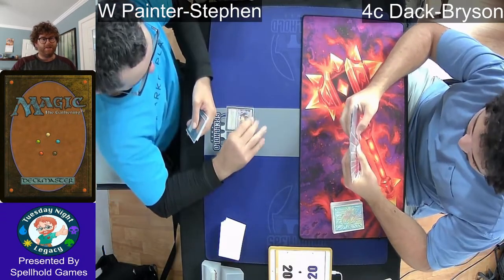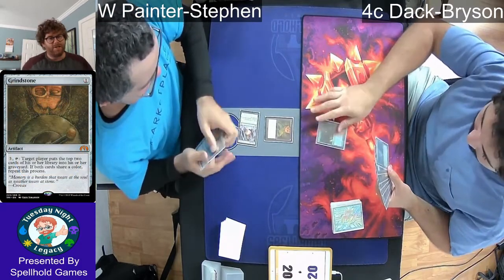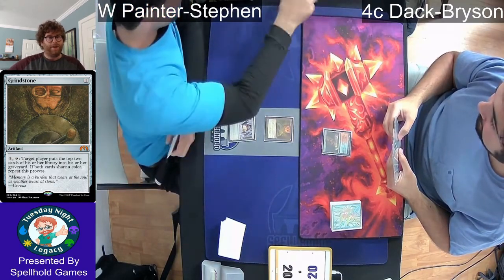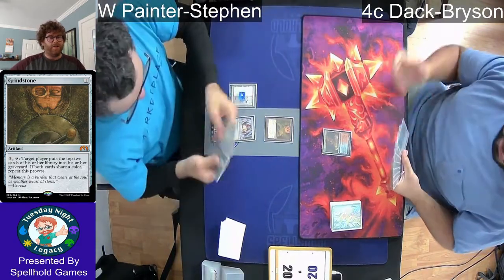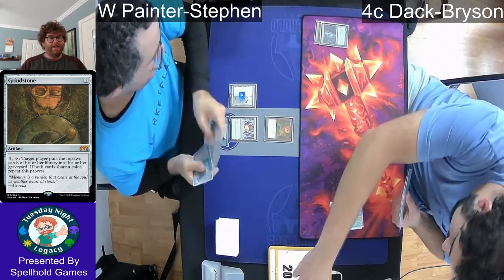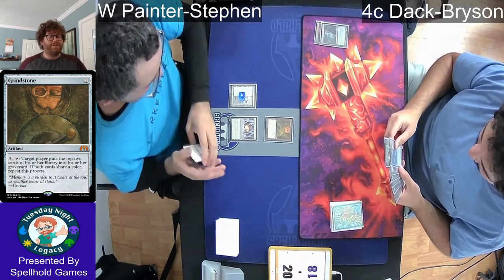Steven has the play here, starting out with a Crystal Vein into the Grindstone. Grindstone is able to mill the top of the library — as long as the cards are the same color, you get to keep going. That's where Painter's Servant makes things really easy by changing all of the cards in the opponent's deck to a single color. The Crystal Vein is kind of an easier-to-acquire version of a City of Traitors.